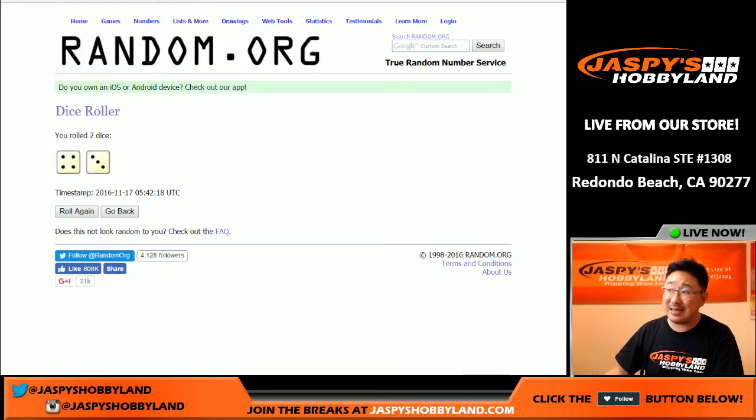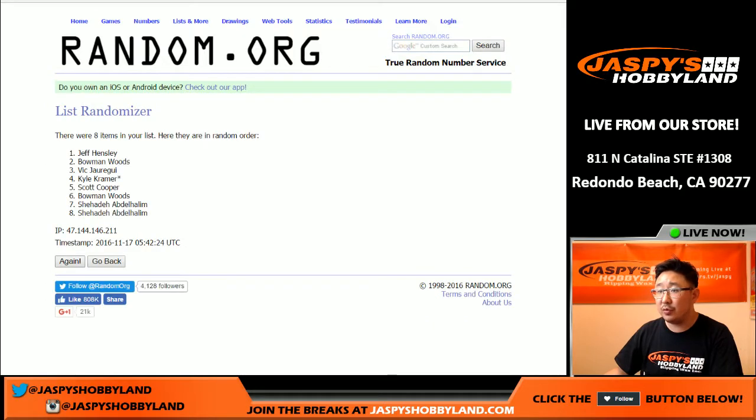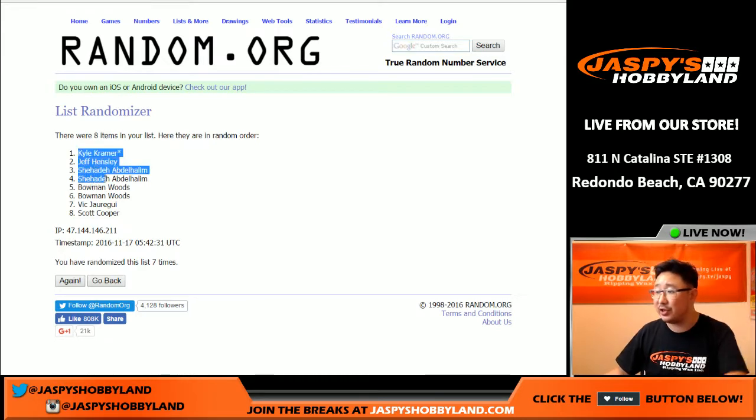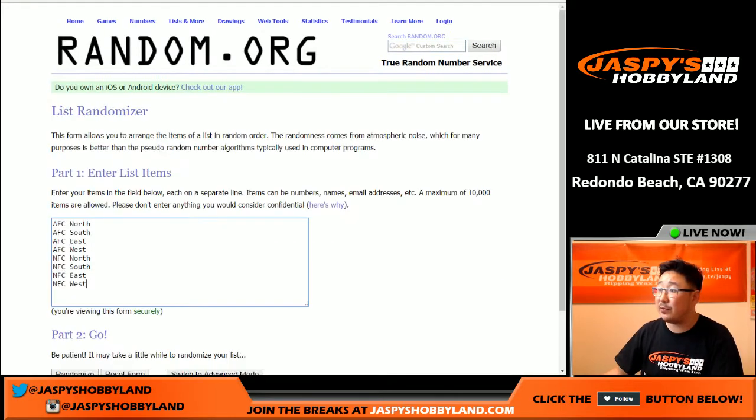Four and a three — seven times for each list. We count through seven spots. We've got Kyle with the last spot, Mojo now in the pole position, and then there's Coop with the number eight spot. And then four and a three, seven times for the divisions — good luck, cross those fingers.